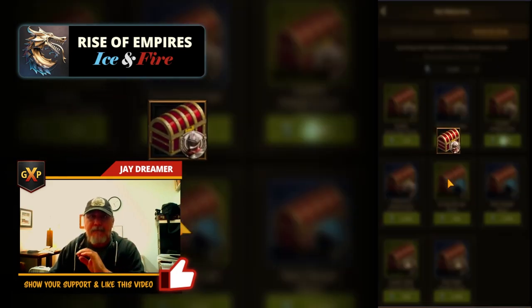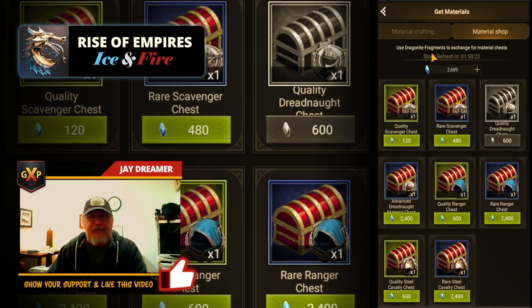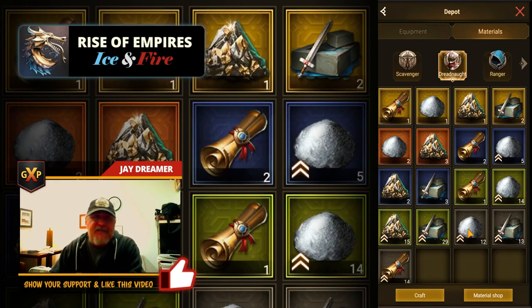So I bought it with fragments and now, as you can see, I have nine ebony ores, eight green stone grindstones, three iron sands, and one secret order scroll. Not a great success on getting secret order scrolls because those are rare, but I got one. And I got common materials using Dragonite fragments inside of this depot.